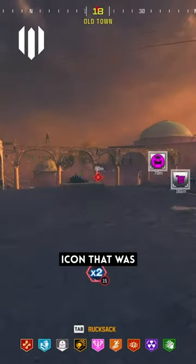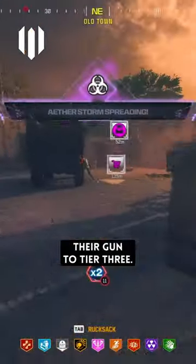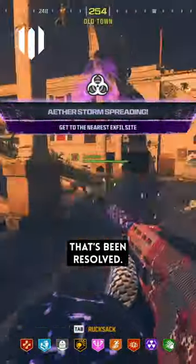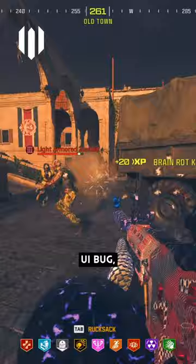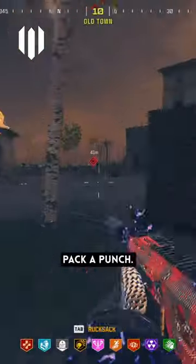The weird Tier 4 Pack-A-Punch icon that was appearing for some players when they Pack-A-Punch their gun to Tier 3 has been resolved. Treyarch says this was just a UI bug — your gun wasn't actually Tier 4 Pack-A-Punched, it was Tier 3 Pack-A-Punch.